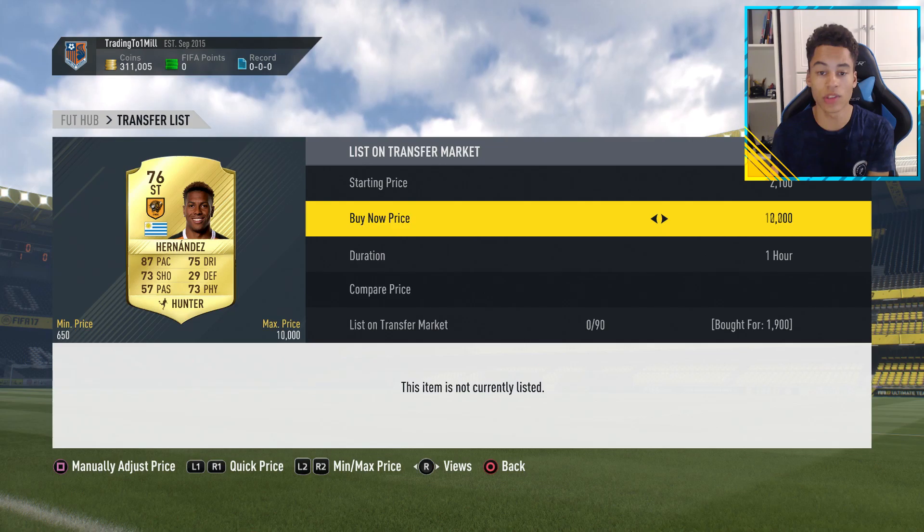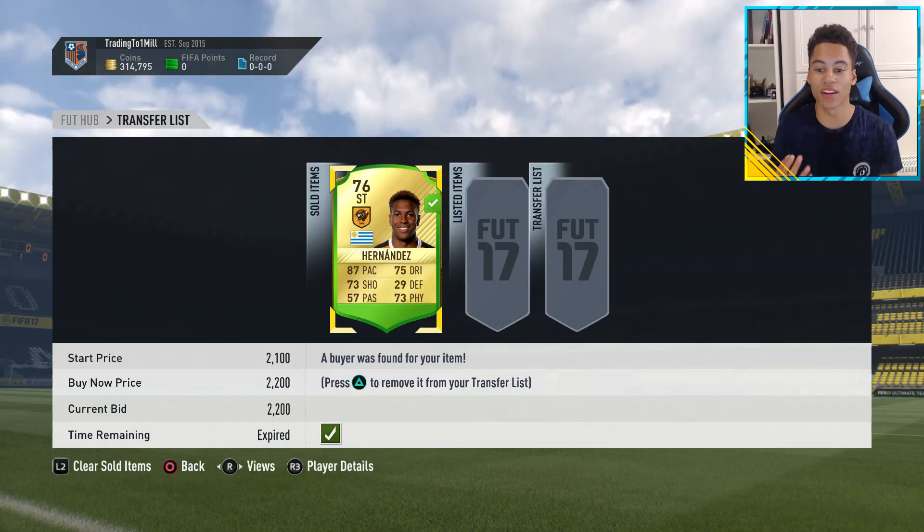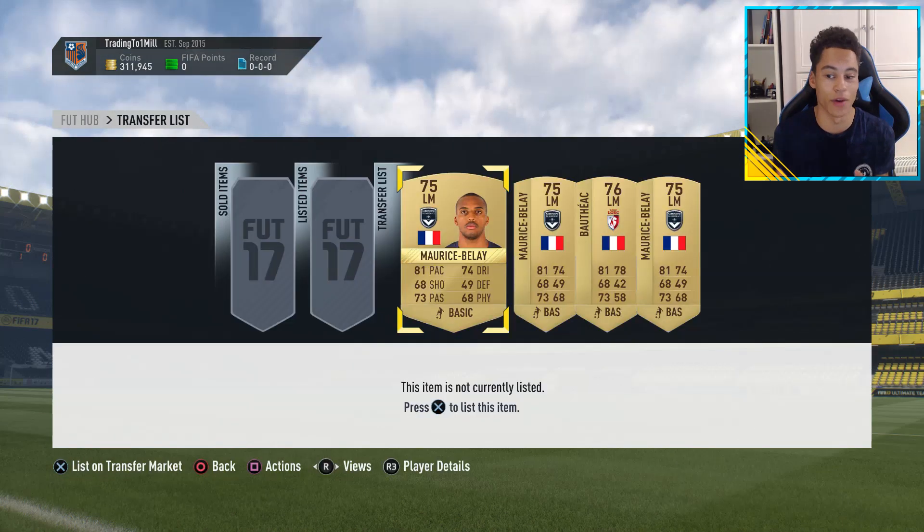The trades this episode start by picking up this Hernandez with a Hunter card. I was trying to see if I could do any chemistry style trading, and I made about 300 coins on him, but I couldn't really find any other players with chemistry styles I could pick up.